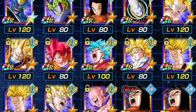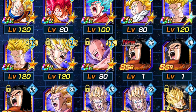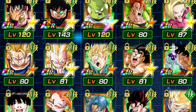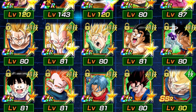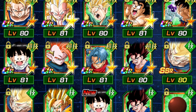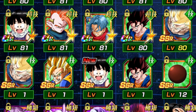We're going to showcase it from the top of the box to the bottom, starting from AGL all the way down to physical in order. It's only filtered to show SSRs, URs, and LRs. You can pause when you want to check it out. And there's one of the LRs right there — LR Goku and Frieza! Yes, that's the surprise. This account has it and one of you can get it. The next two LRs are about to show in the next photo of the box.